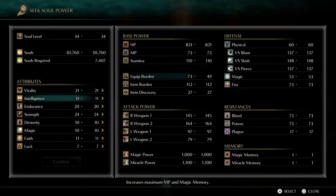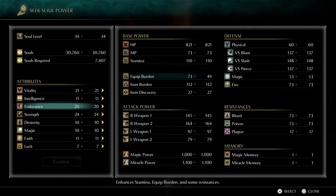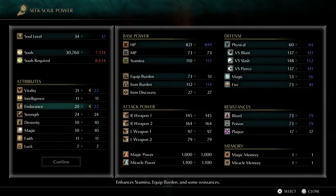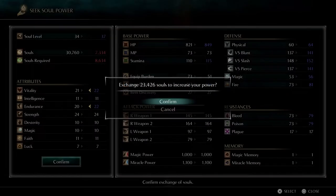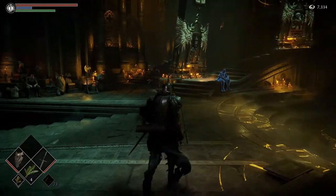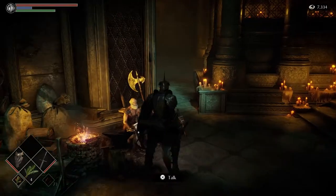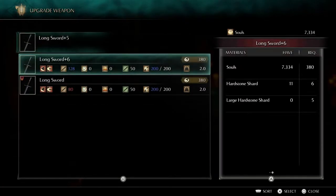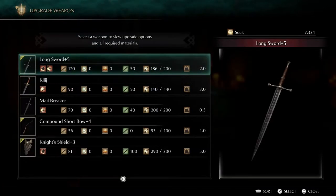I kind of need to equip Burden. I mean, I could definitely always use more stamina. That's all I got — that's good enough for me for now. So how much do I have left? Seven grand. Does this dude sell Crescent Moon Grass? Do I have anything? No, I still need large Heart Stone.